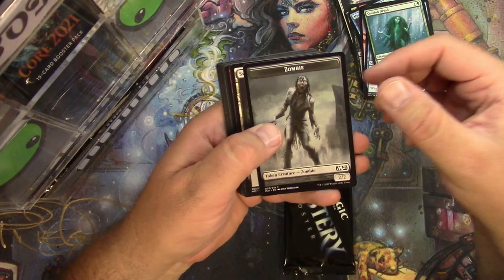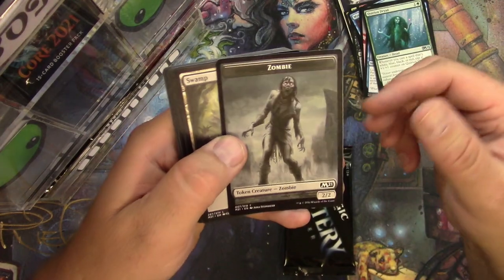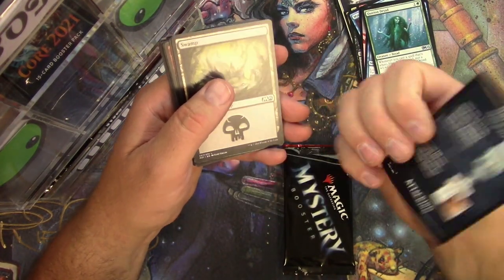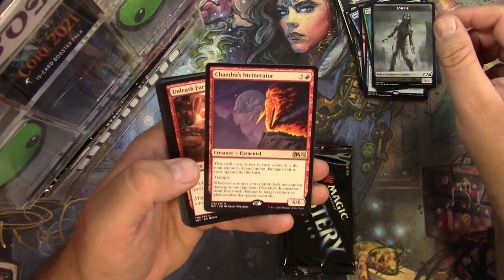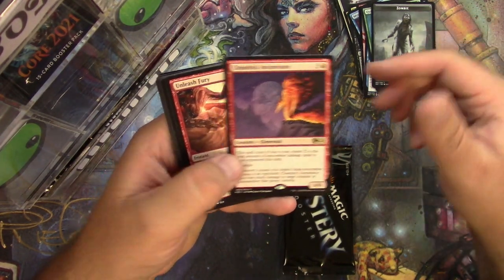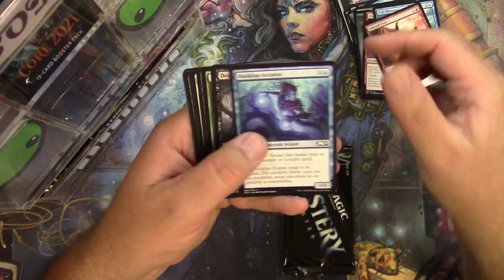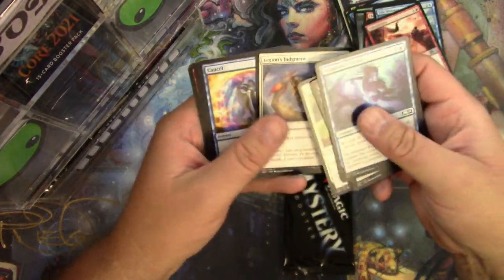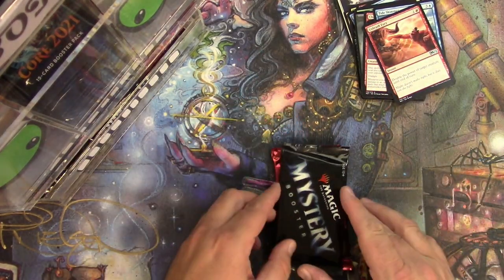Look at the nice suit he's wearing — he was just ready to go to college or something. Swamp, there's a Chandra's Incinerator — very cool card right there. Unleash Fury, Tide Skimmer, Volcanic Geyser. Any alternate borders? Nay. All right, Mystery Booster for Justin.